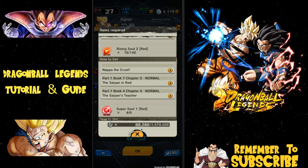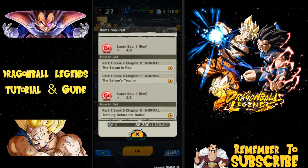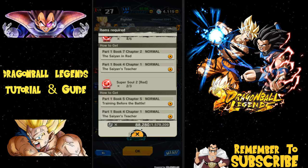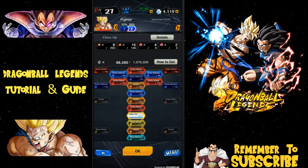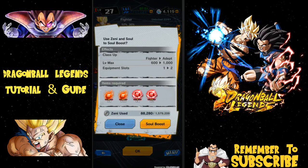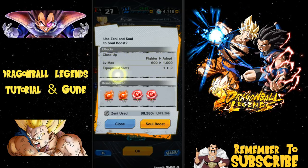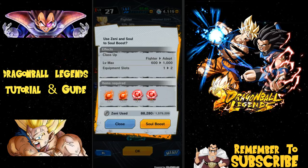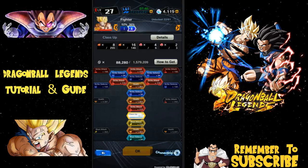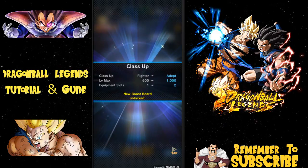Going from level 300 to 600 requires super soul ones, and from 600 to 1000 requires super soul twos. You need to go in and select them. I already have the items, so I hit class up, hit okay, and it asks: 'Are you sure you want to use all these items?' It tells you the class up effect, the max level — fighter 600 to 1000 — equipment slots, you can now hold two pieces of equipment, and how much zeny it requires. So we soul boosted him — now he went from fighter to adept and can go up to level 1000.